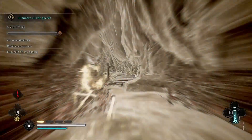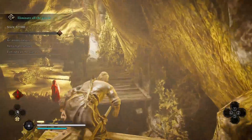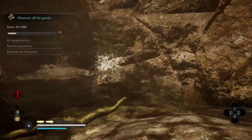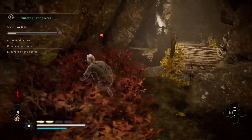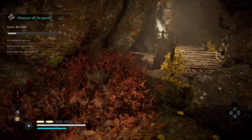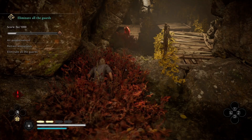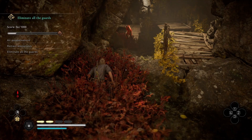Off we go to the raven run, which is the assassination run. This one is quite tricky too, because every single assassination needs to be an aerial assassination, you must remain anonymous throughout the whole run, and also kill everyone. At the end of this run, I realized something that makes it a lot easier: your arrow ability doesn't require you to have an arrow — you have the sleep arrow ability. Once they're asleep, they can't see you, and you can just air assassinate them after they drop to the ground asleep.